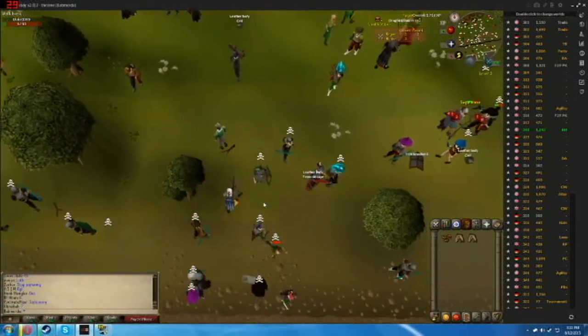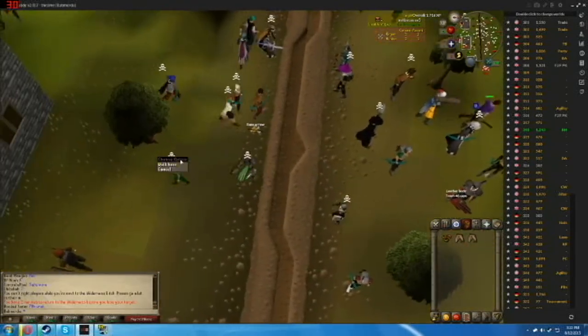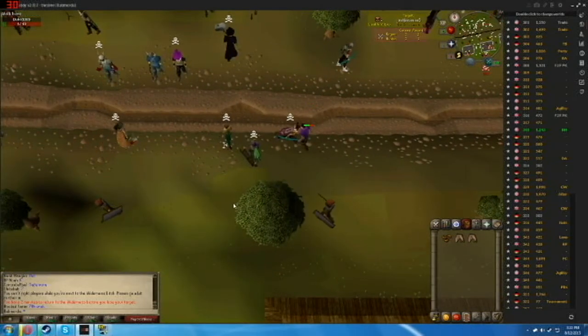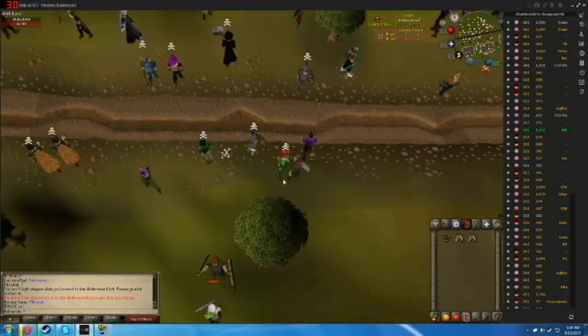He's got 1 health now. I'm just going to wait for the poison hit again — watch me follow him and probably die on the way. Watch, he'll die. I don't know why he's just still sitting there. The poison's going to hit him and he's going to die. There it goes — he's dead.